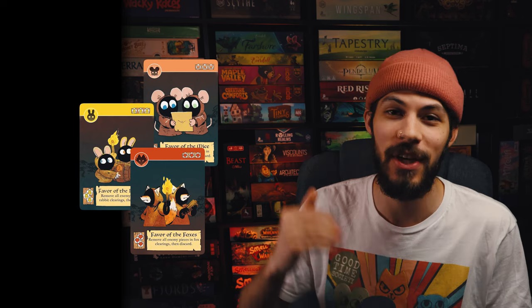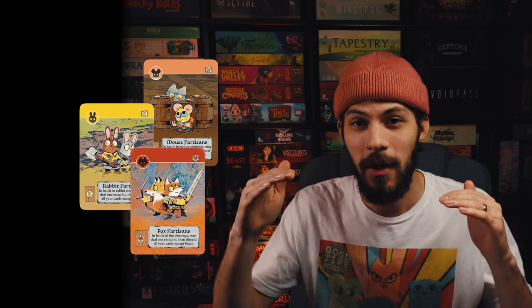The Exiles and Partisans deck adds Partisans, which are a very interesting type of card that kind of replaces the favors. Also the general cost of cards is a lot lower, so you're going to have more crafting in your games, and I think that's an important skill to learn in Root. So I think the Exiles and Partisans deck is the next obvious choice. If you want a more detailed breakdown of these decks, I have a video on it — I'll link it above and in the description below.